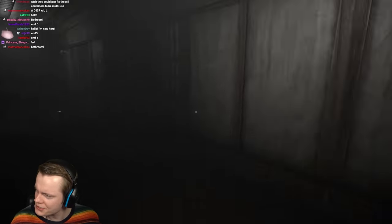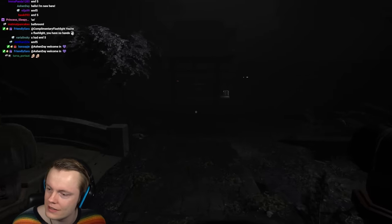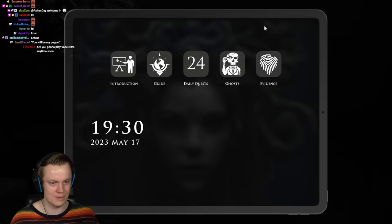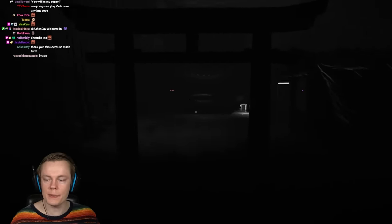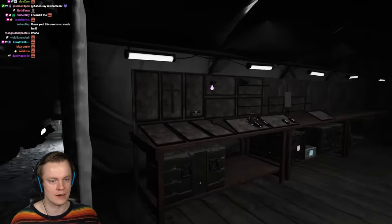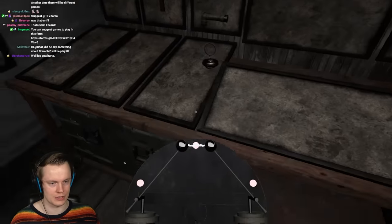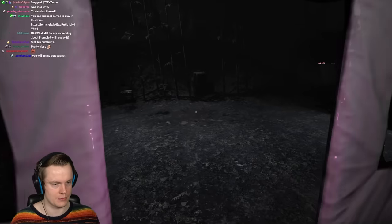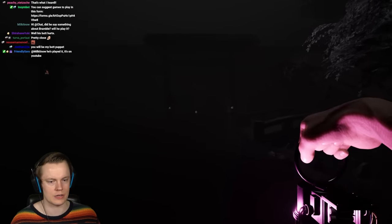Did they just say 'you will be my puppet'? I thought they said 'my butt hurts.' We just got EMF5. Easy peasy. We're going to bring in all the evidence items because we're still playing a ghost hunting game — we have to collect some evidence. What's my sanity? 80%. This ghost seems very active — wasn't I at 100% and already lost 20%?